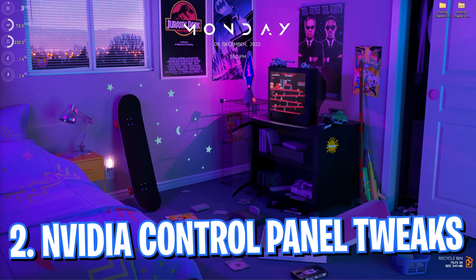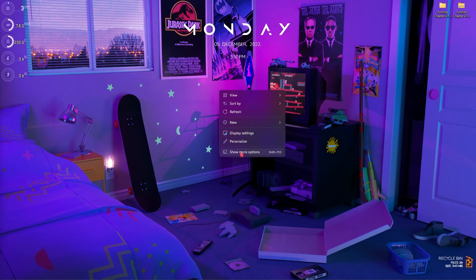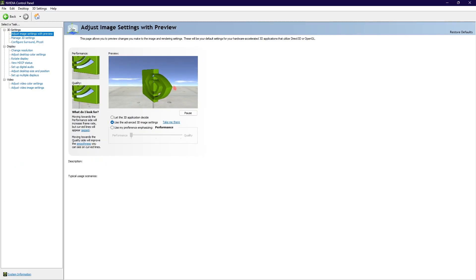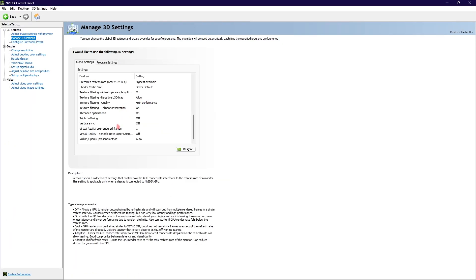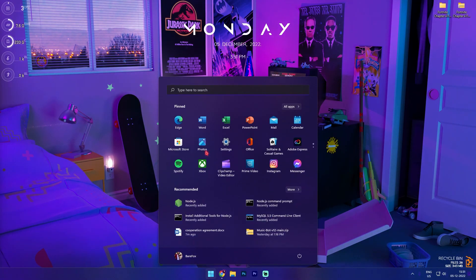Step number two is the best Nvidia Control Panel settings. Right-click on any empty area of your desktop — if you're on Windows 11, click Show More Options and go to Nvidia Control Panel. Once you're there, make sure to use the Advanced 3D Image Settings, then go to Manage 3D Settings and copy the same settings shown here. These will basically boost your game to the maximum level possible. Once done, close Nvidia Control Panel.